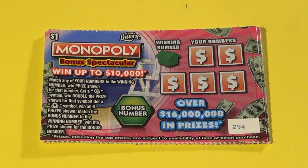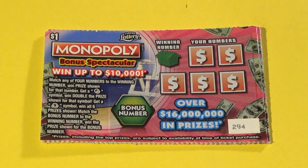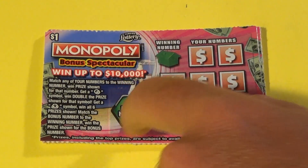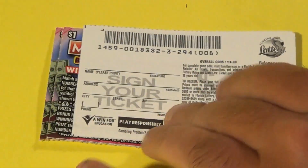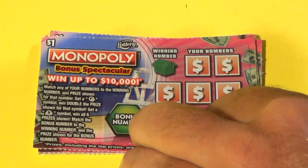Scratchers on Saturday with Scratchers on Other Days. These are the brand new Monopoly Bonus Spectacular tickets, and we're going to start with the $1 ones — five of these here. You want to match the winning number to these numbers, or the bonus number to win. Find a Mr. Monopoly to win double, or a money bag to win all six prizes, including the bonus. Overall odds are 1 in 14.88. Let's get started.